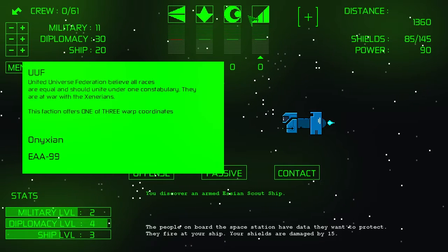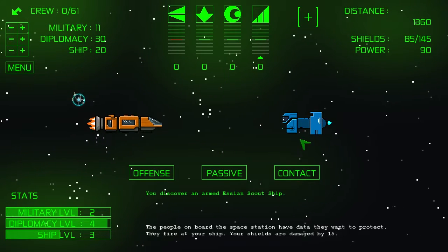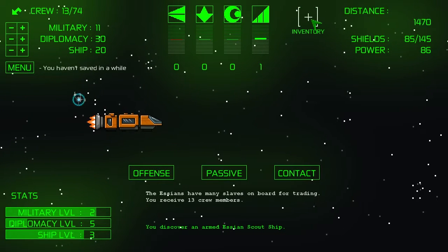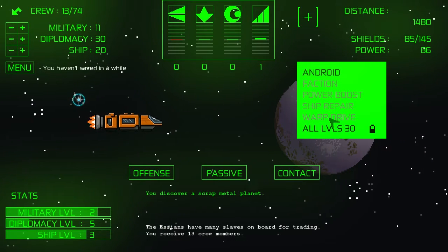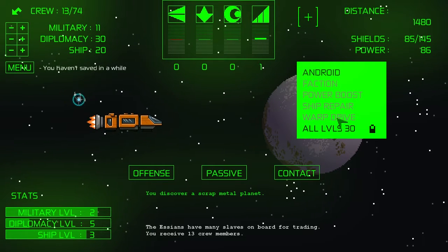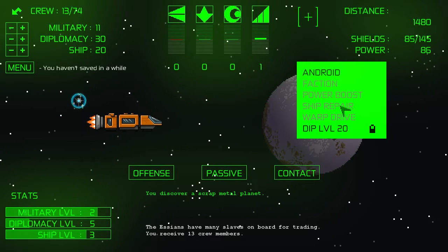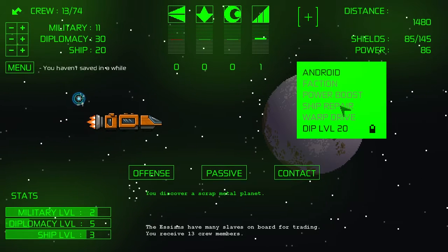There is something flashing that says new item — this would be the inventory. These will become available as you get diplomacy up high enough. Presumably at level 30 diplomacy you can get warp drive, and presumably if you have the warp coordinates you can win. I haven't gotten that far. This game is really challenging. On the outside it looks like it might be kind of simple, but there's quite a bit going on in the background that's not necessarily as easy as you might otherwise think.